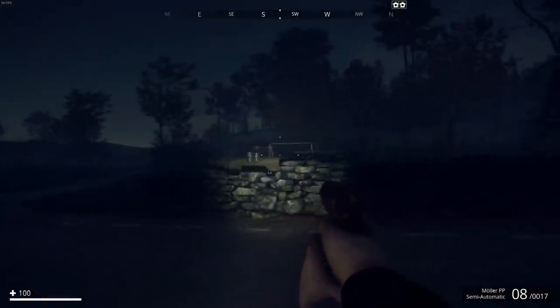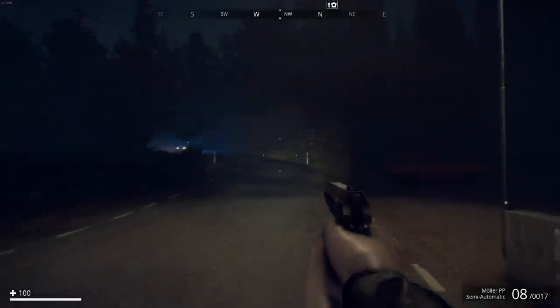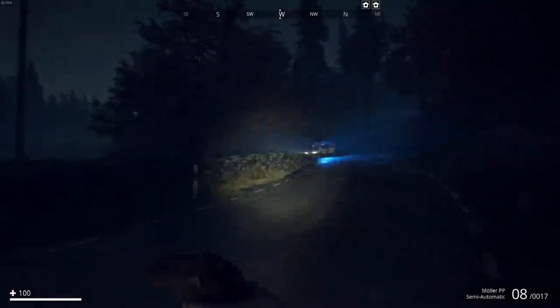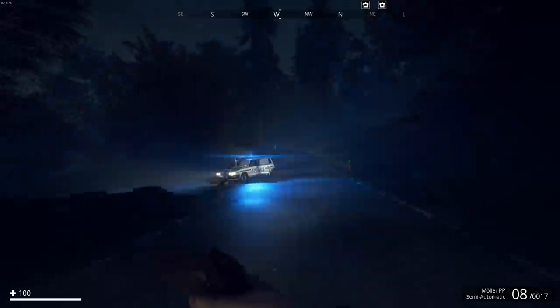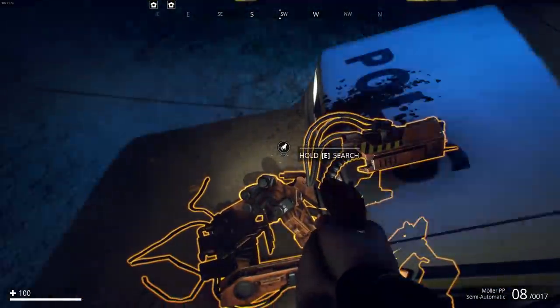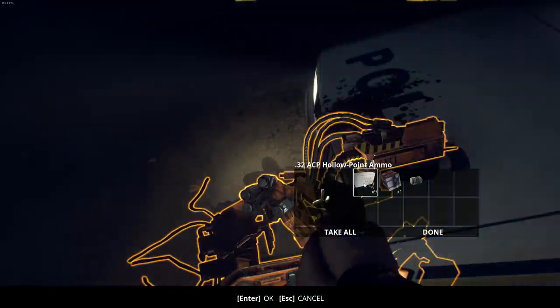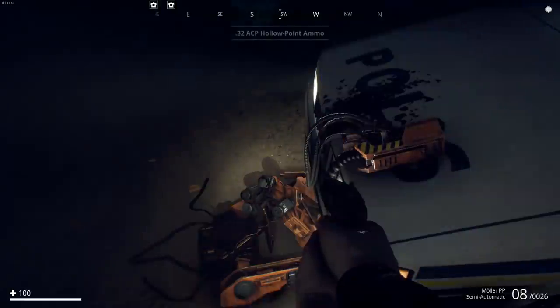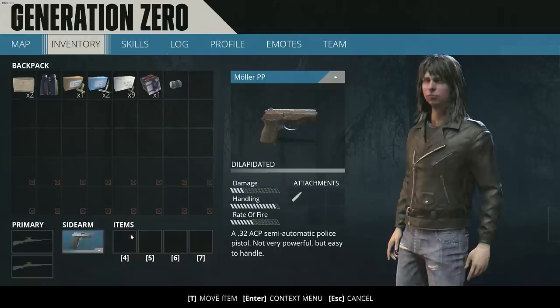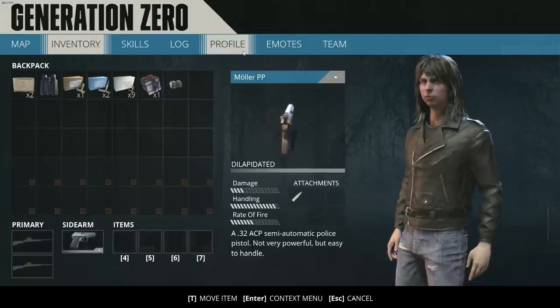Visually the game looks really cool. I did see some people mentioning they were having some bugs and problems, but I obviously haven't hit any yet since I just got started. We'll see as we make it through. Searching this — looks like one of the robot dog things — got some more bullets, an EMP cell, and a fuel cell. Take all that. I've got quite a bit of inventory space here.